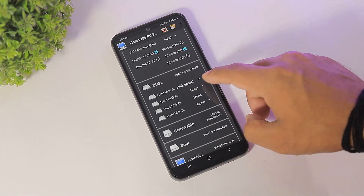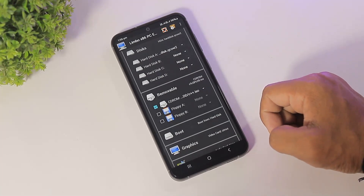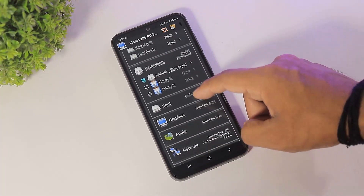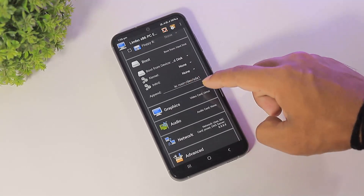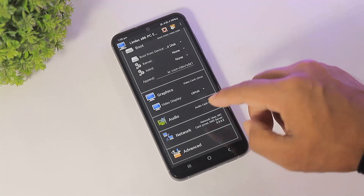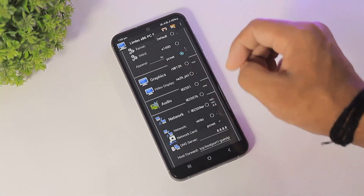Open the Windows XP QCOW2 file in your hard disk. I made a software ISO file and open this file in the CD-ROM section. For boot option select hard disk, graphics set to VGA series, audio set to none for now, network select user, and network card is PCnet.